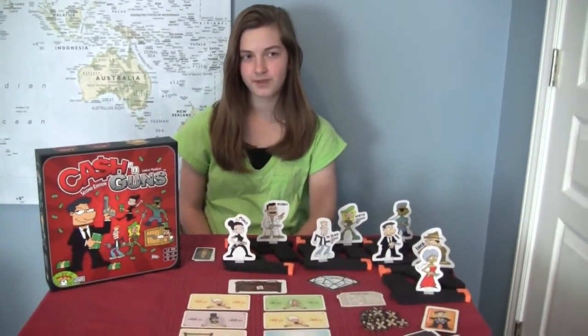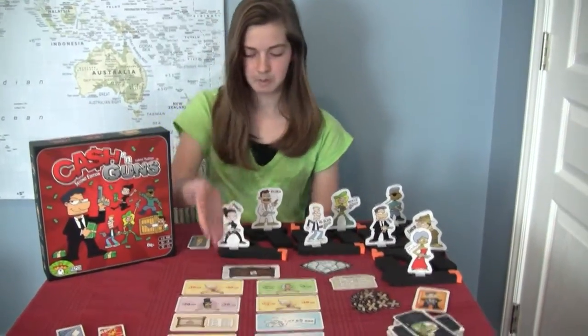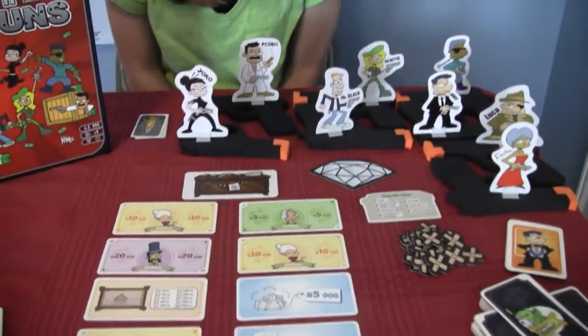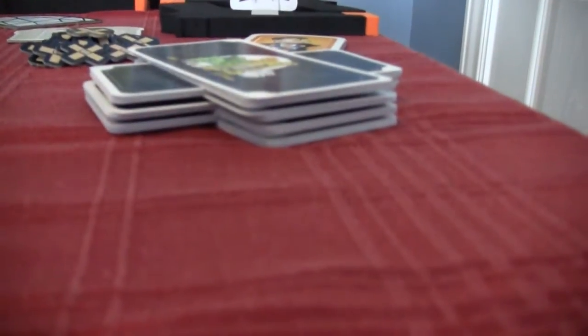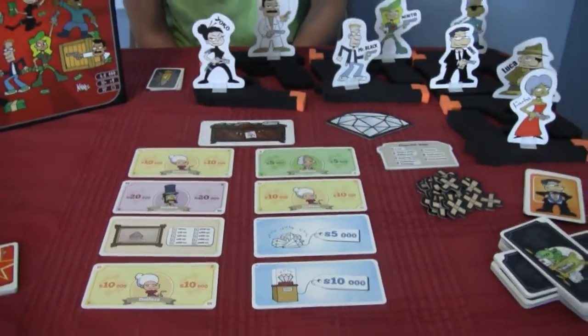What are you trying to do in Cash and Guns? What's it all about? In Cash and Guns, you're trying to get the most money from a loot. So that's all the loot that we are fighting over. We're all bad guys trying to fight over our loot. You have eight cards and eight rounds of loot, so eight rounds to get the most we can get.